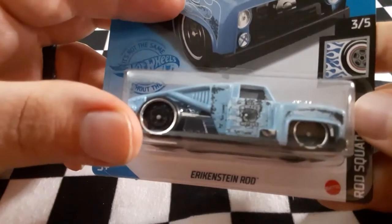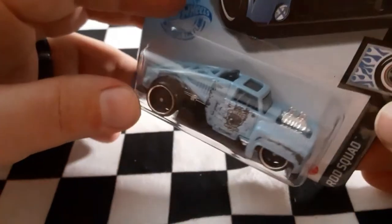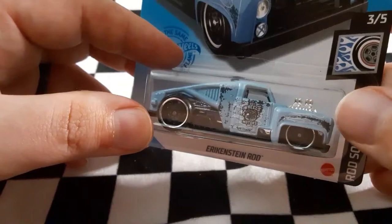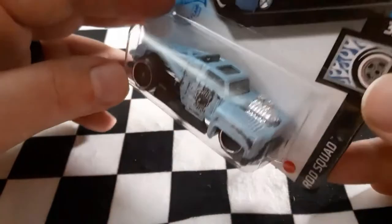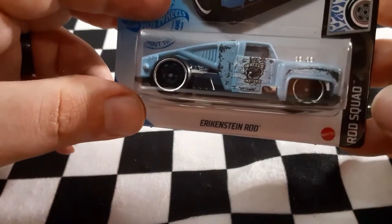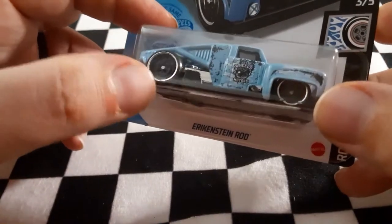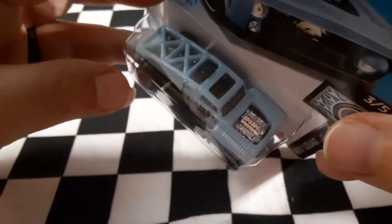Next up we have the cool Erikenstein. It definitely looks similar, almost in a reverse kind of way, to the Lethal Diesel — they do look pretty similar. Look at that blue — sky blue is my favorite color, so getting this one in sky blue was pretty awesome. It also has those silver-lined wheels, which is pretty cool.